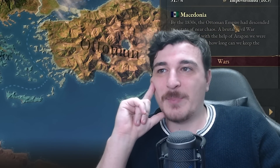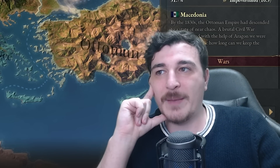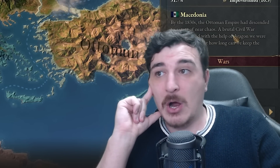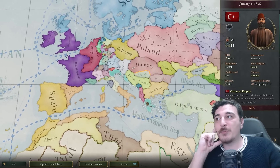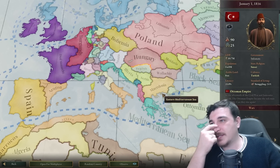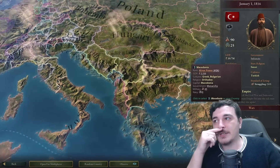By the 1830s the Ottoman Empire had descended to a state of near chaos — a brutal civil war emerged, and with the help of Aragon they were able to prevail. So just around six years prior to this start date, the Ottomans lost all of the Balkans. And I'm guessing the Venetians also took advantage of that and took the south tip — they intervened in Greece during the Ottoman civil war and gained control of the Greek heartlands.